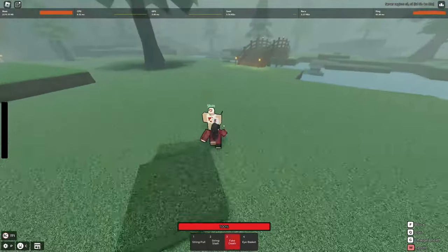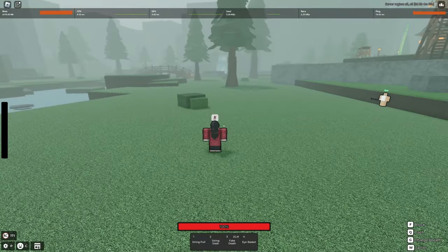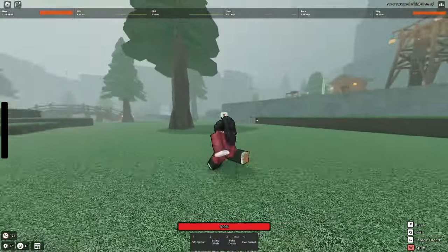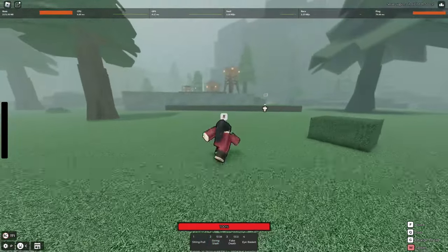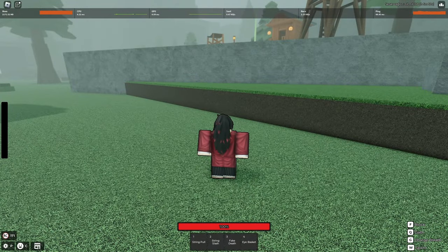This is huge — PC players can now unshift lock their screen. They finally added this! So we can get peak thumbnails on our own now. That's actually insane.